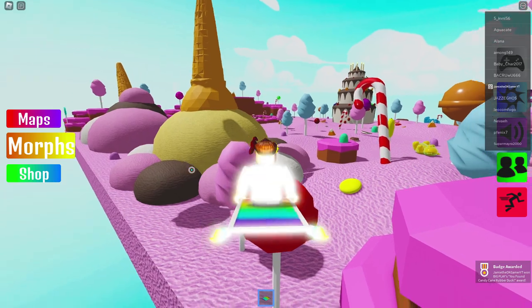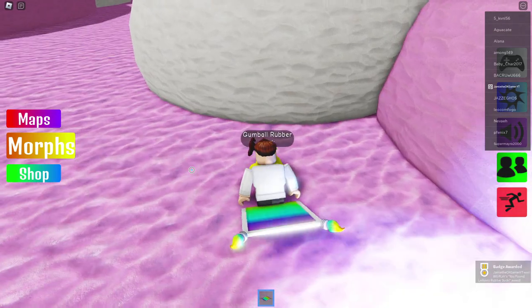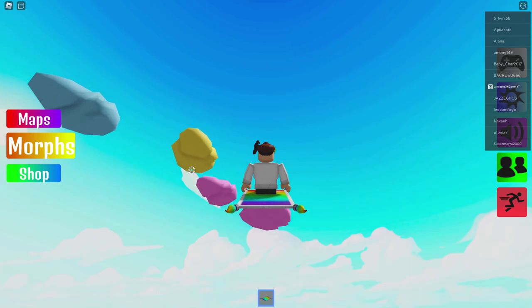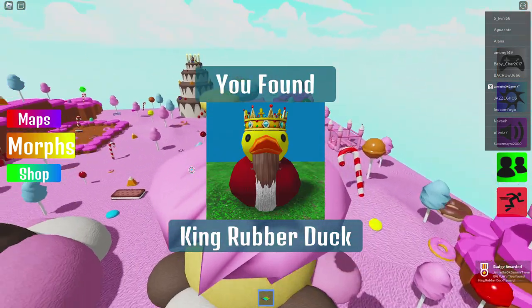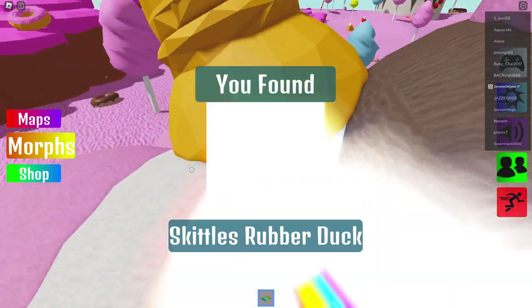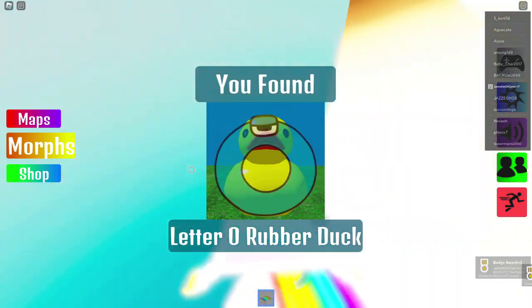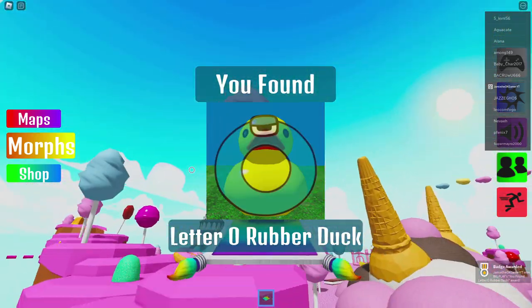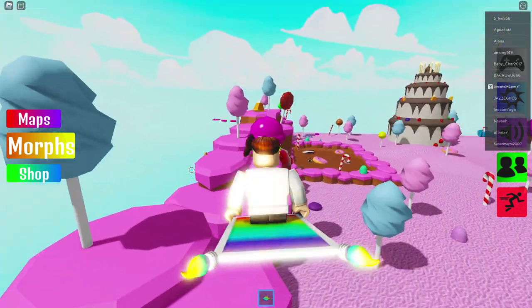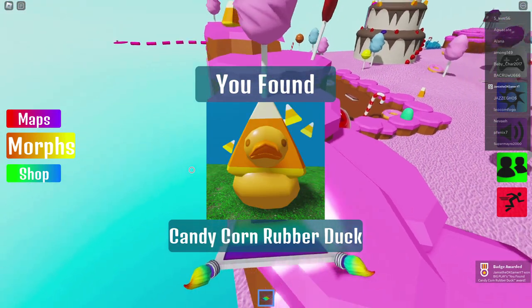And is that Lollipop? There we go — Lollipop Rubber Duck. Bada boom bada bing, we got Gumball Rubber Duck. We got Gigantic — oh look it. There's King Rubber Duck, we were looking for you. I see something right over here trying to hide — Skittles. I'm not a huge fan of Skittles, they're okay but there's Letter O. And Candy Corn Rubber Duck — cool.